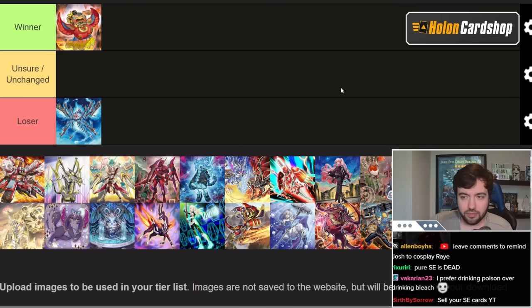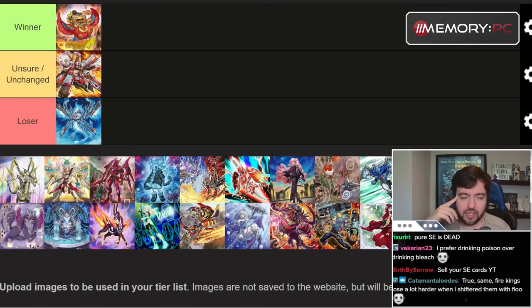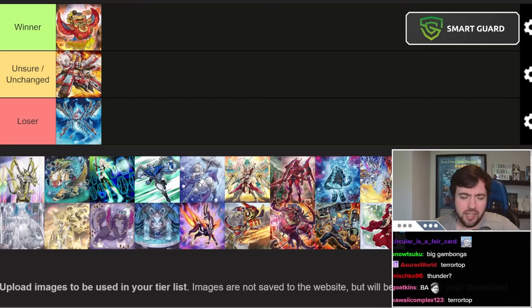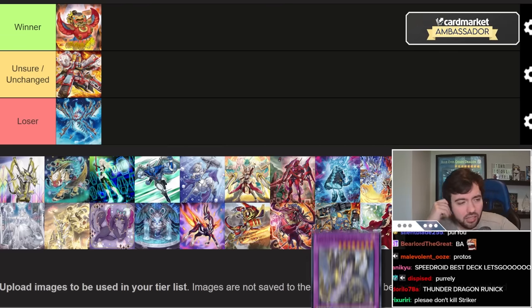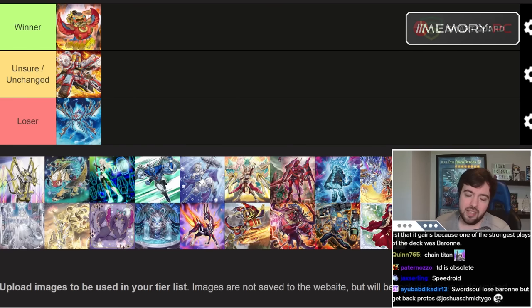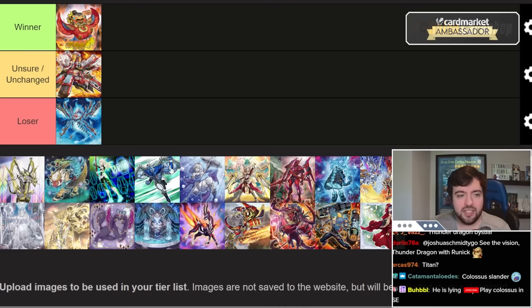Rescue Ace remains a little bit unchanged. It was an okay deck before the ban list; it was just hard to compete with pure Snake Eye. I think Rescue Ace is probably okay after this ban list — nothing crazy. I also didn't include Thunder Dragons, but I don't think Thunder Dragon is going to be on par with modern Yu-Gi-Oh decks. Ironically, I don't even think Colossus is that good anymore. I don't think pure Thunder Dragon is going to be a thing.